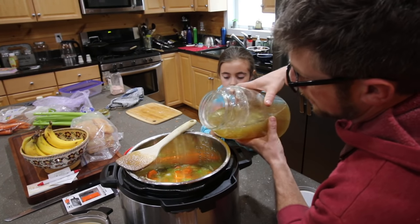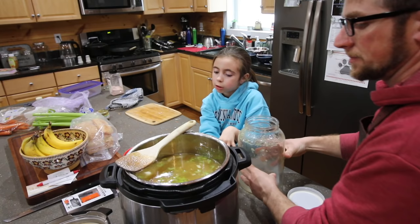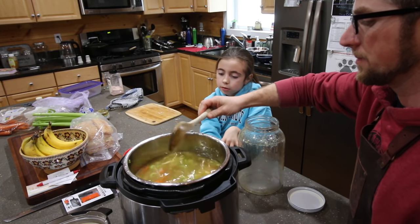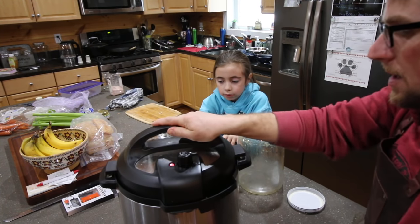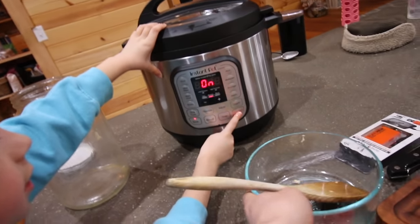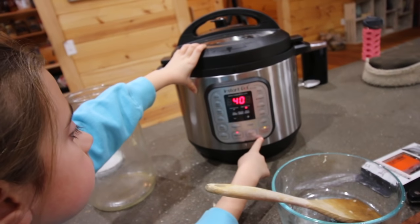We're going to add more broth and now we can cook it up, and when it's done cooking we'll add the egg noodles. Put the cover on and put it on manual. Hit it off. So hit it twice. And then manual and we'll go to 20.